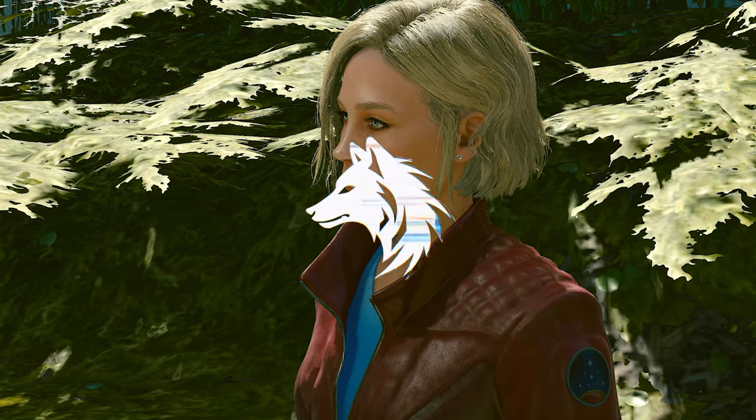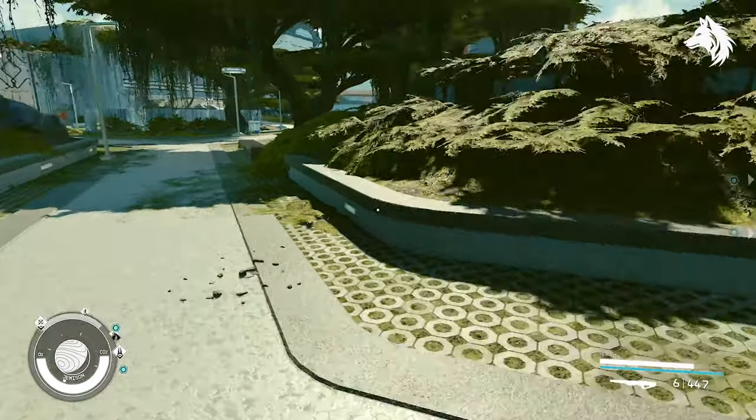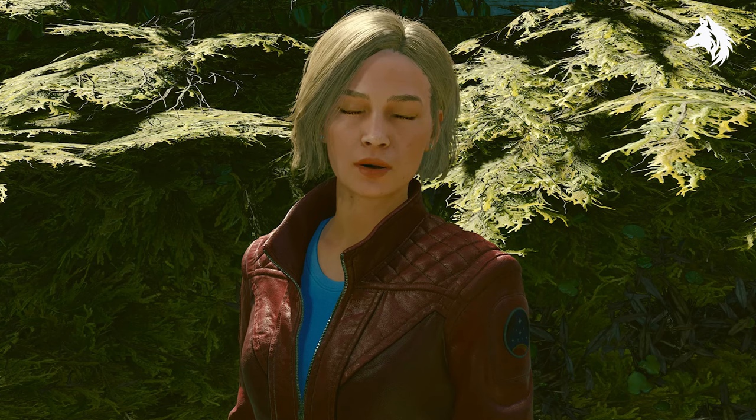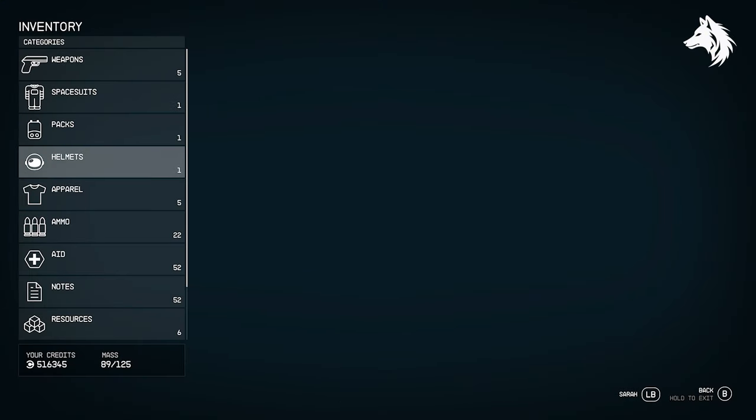Hi guys, Luna here back with another video on unique and secret weapons and armors in Starfield. In this one we have how to get all of the companions outfits — Sam Coe, Sarah Morgan, Barrett and Andrea — and a weapon called the Unrestrained Violence.